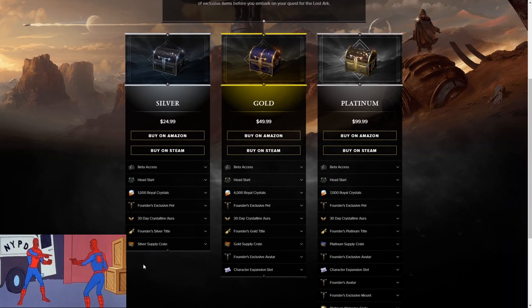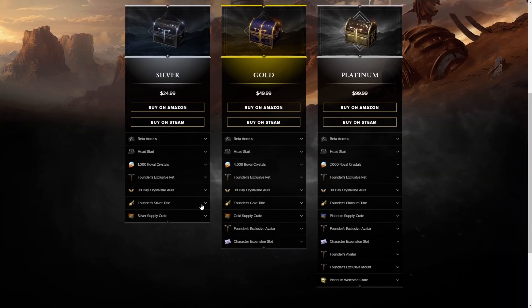Most of the stuff is the same. Silver and Gold, you get almost the same stuff, except you get this Avatar and Character Expander slot. You already get 6 on release, so this just gives you 7. So if you think you're going to be playing more than 6 characters, 6 classes, maybe this is the one for you.